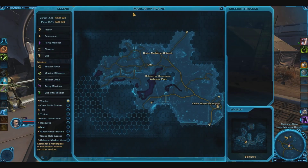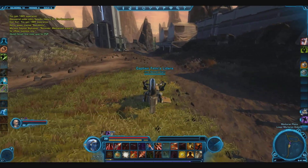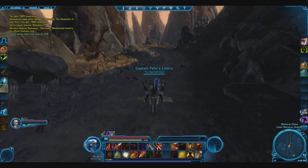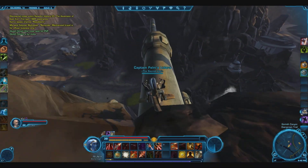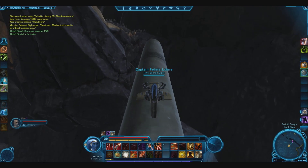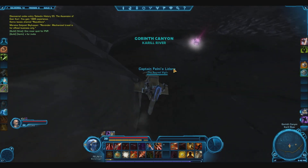This is the next Datacron for Balmora, in the Markarian Plains at the lower Markarian Outpost. It is a Willpower plus 4 Datacron. We're starting at the lower Markarian Outpost because we're going a little out of our way to get it. This one isn't so much platforming as careful walking, because you have to cross a very narrow pipe over a very steep canyon, and you can fall and very much die — so just be careful. To get to it easily, you can set walk mode and let the hill slide you down, and there's the Datacron.